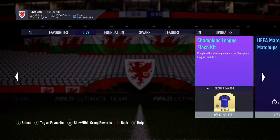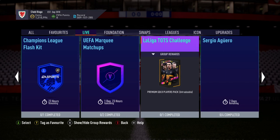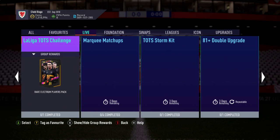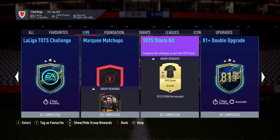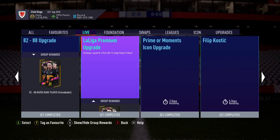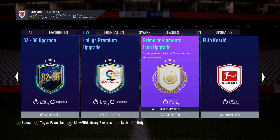So those were there yesterday. What else have we got? There is something you won't see me complete, anyway — that's new for today. A tradable rare Electrum. The 81 Double came out yesterday, as did all of this. That's new for today, though, actually.